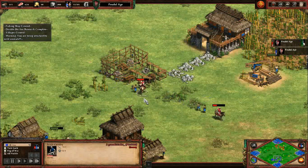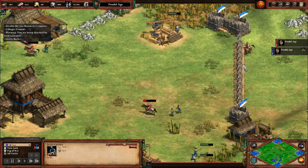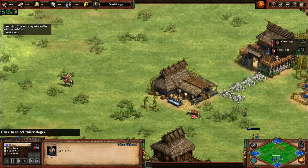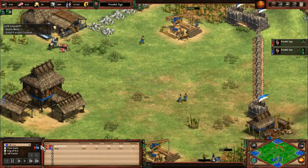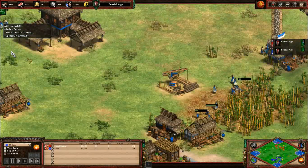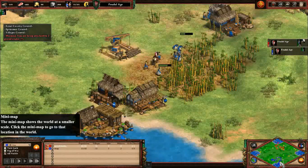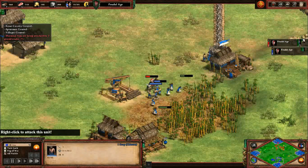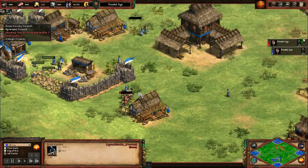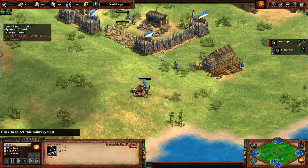You don't want to lose those scout cavalry. These villagers have loom so they're not exactly defenseless. This is actually not good. Blue lost three villagers? If all of these villagers attack the scout cavalry, it won't survive - especially if they don't have loom. You definitely want to run them down. It's dead.